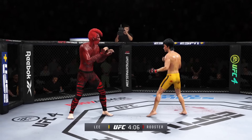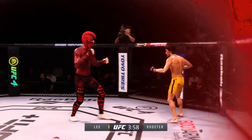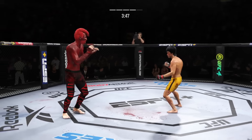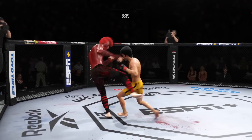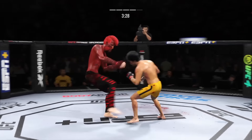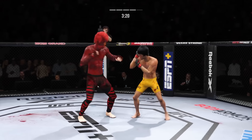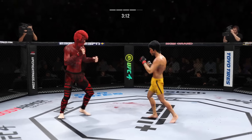Lee's strike there is blocked — nice job by the defense. Big liver kick lands under the elbow. He lands a kick to the body again. Some real power shots here.